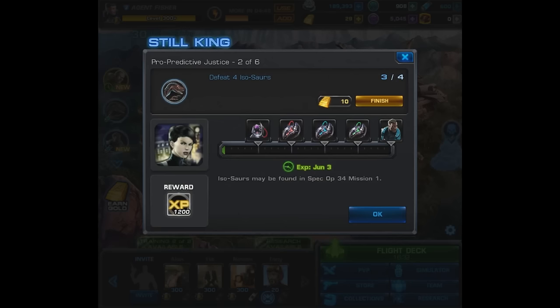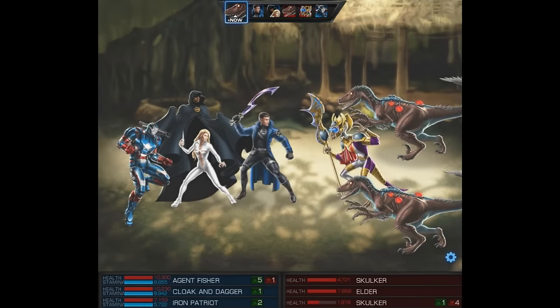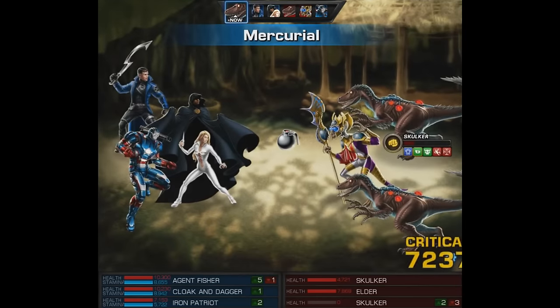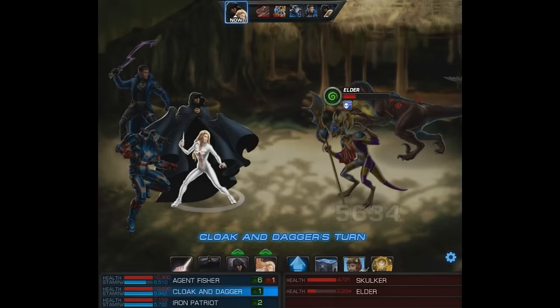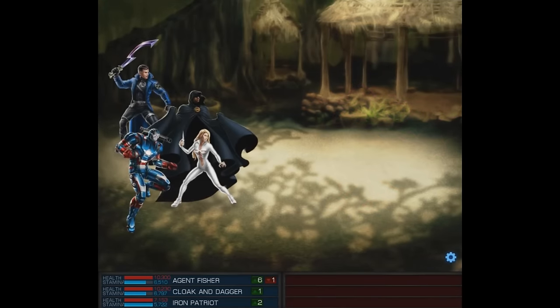After you do the first battle, which is to fight some Isosaurs, it's actually going to count them — we got three of four and have to defeat one more to complete task number two of six. We're going to go back in and fight some more Isosaurs. The cool thing about Pro Predictive is you can use Cloak and Dagger and Iron Patriot, some very powerful AoE attackers, and counter-attacks don't hurt either — we should be able to mow through these guys without any problem.